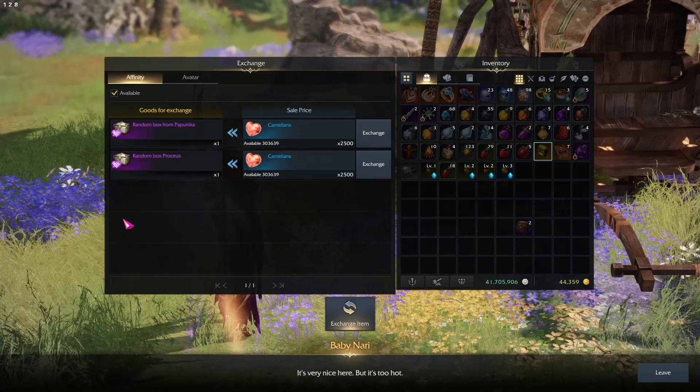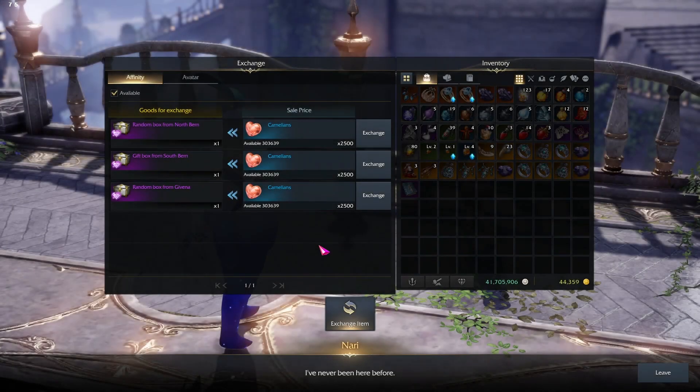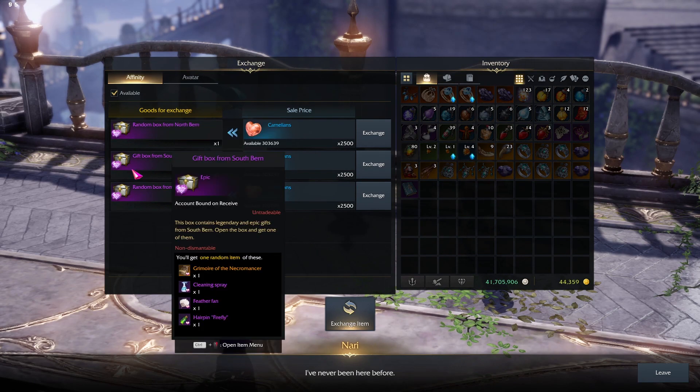For example, in Punica you can get only Punica boxes. If you're in Burn, then you can access the North Burn boxes. This is used for certain NPCs requiring certain gifts.